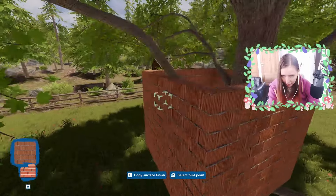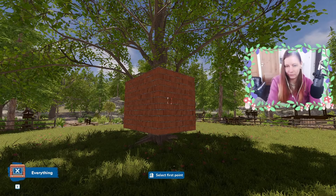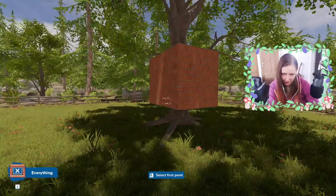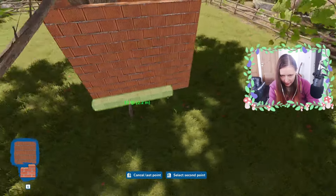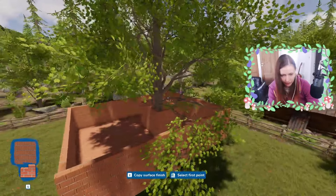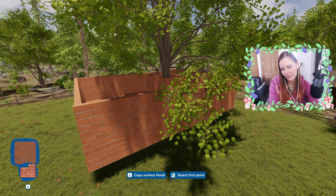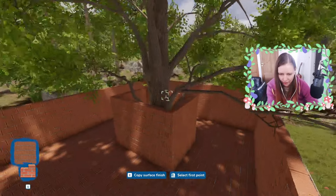Let me build the walls around the tree first, so I know how high it needs to be. It's clipping with the tree a little bit, but that's gonna be inside the roof, so that's okay. I don't like how the middle of the house is a rectangle instead of a square — maybe you don't notice it once there's a house around it. Let me get some walls in. I think I'm gonna do a flat roof, and then I can have a rooftop garden as well. I think that would go well with the tree theme.